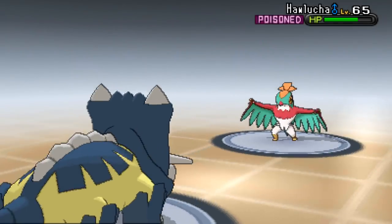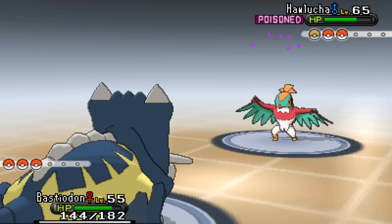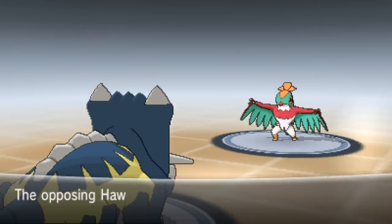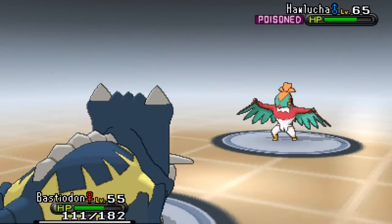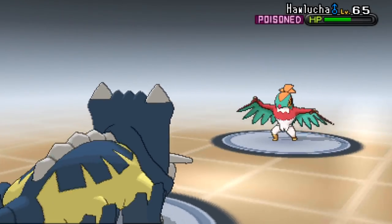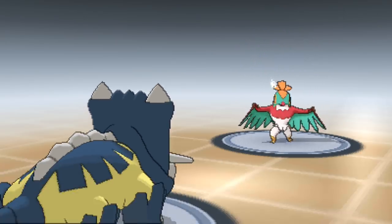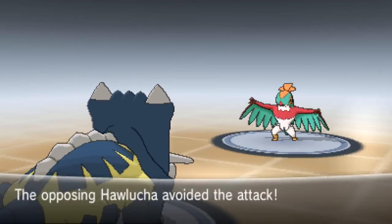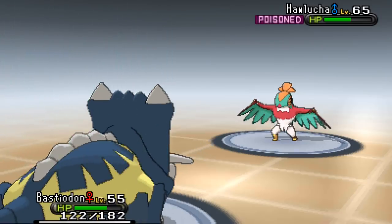We're going to win - I can feel it! It gets a defense rise but Hawlucha is already poisoned. I've got Leftovers recovery too - that's quite good. Hawlucha's at near half health already. It uses Torment! Now I'm going to have to use Struggle next turn. I know this set now - I've seen it before.